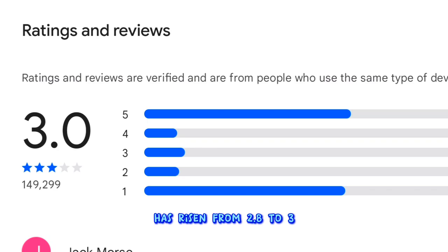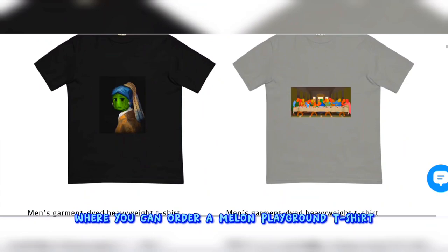Thanks to this change, the greatly dropped score in Google Play has risen from 2.8 to 3. An official online store has also opened, where you can order a Melon Playground t-shirt.